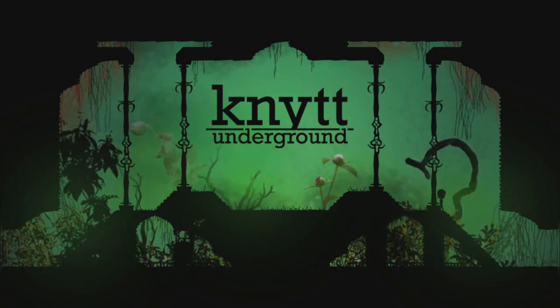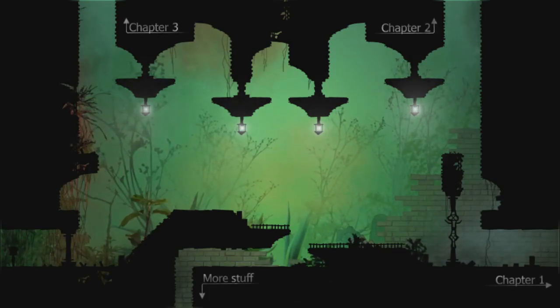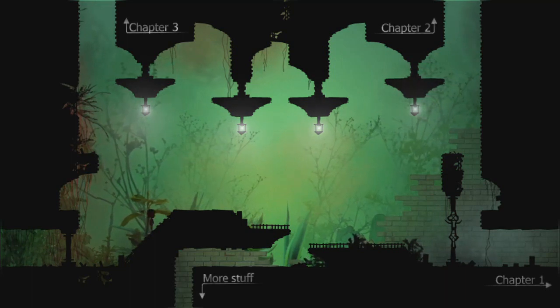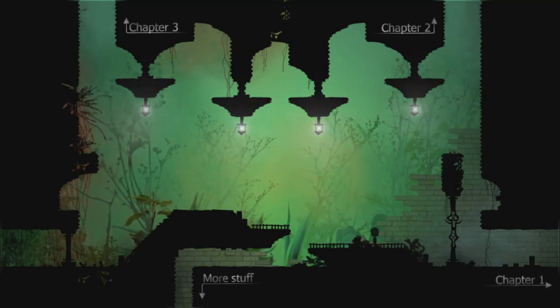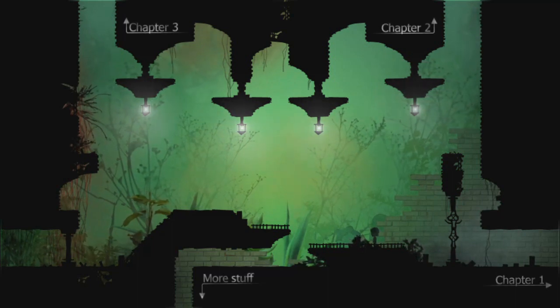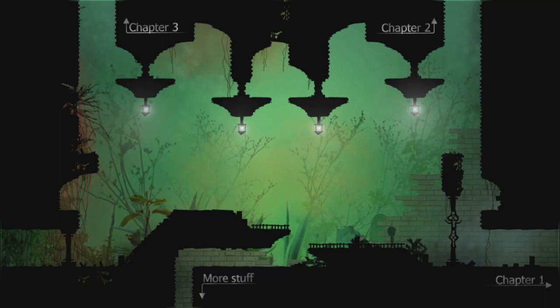Which is an interesting game that I've watched some people play. Oh wow! Chapter 2, Chapter 3, more stuff, Chapter 1. We'll do things in order. So we'll head into Chapter 1. My vague understanding is Chapters 1 and 2 kind of tutorialize the game, and then Chapter 3 is just kind of like big open world exploration to go try to find secrets and do what you want.